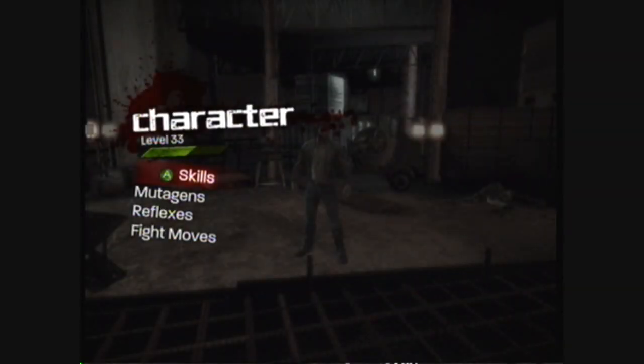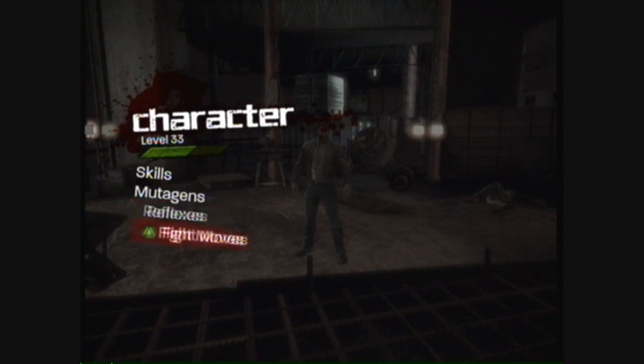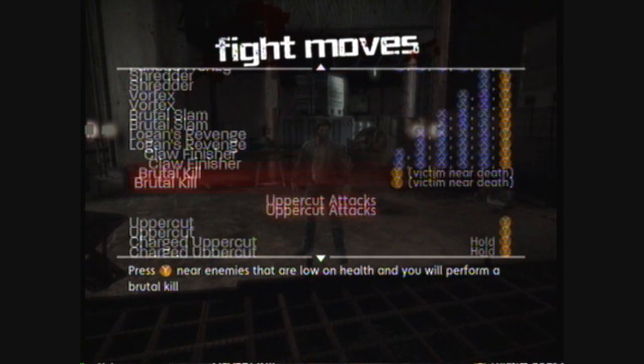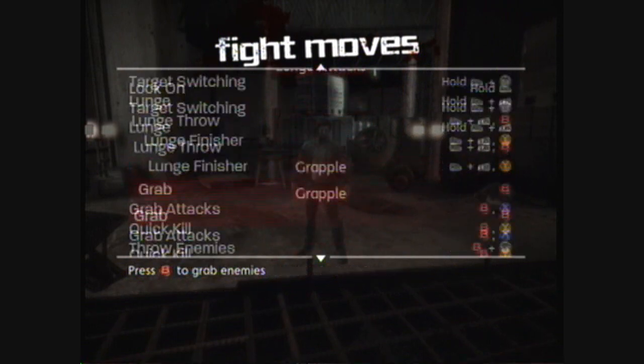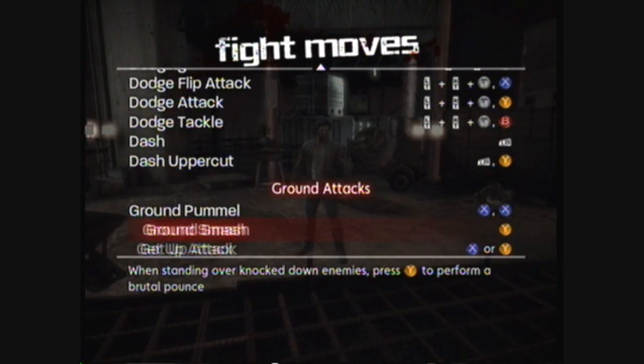Let's look at some RPG elements in this game — I think it's handled really well. It doesn't overtake the game to where you're in menus the whole time, but it adds to the character. In the character screen you've got skills, mutagens, reflexes, and fight moves. The fight moves section is basically a look at all the moves you have in the game — all the combos and special moves to unlock. You can just learn them all and get the button combos down.